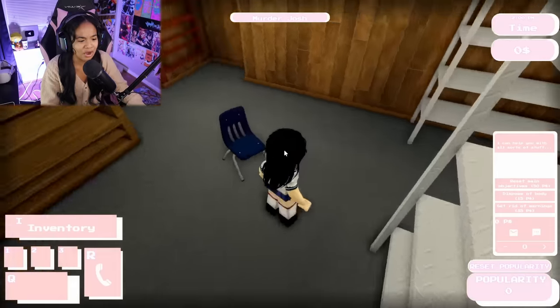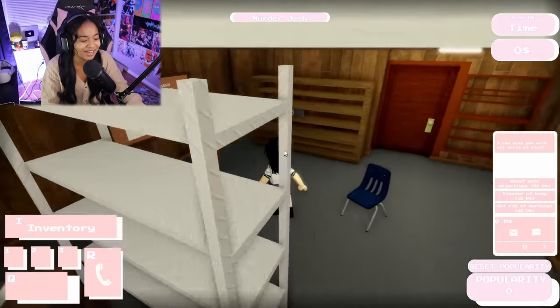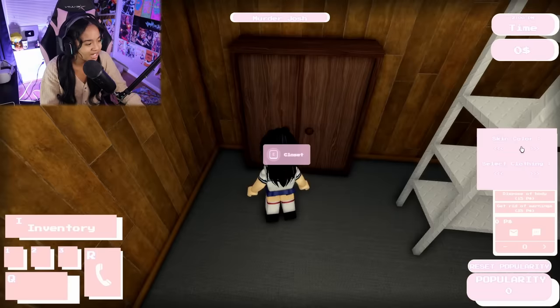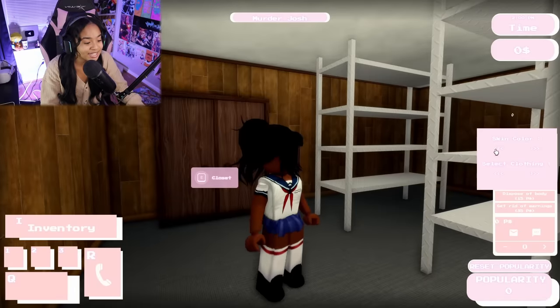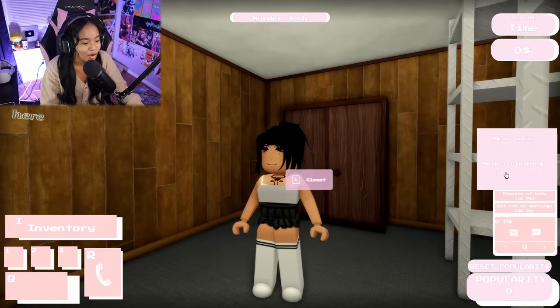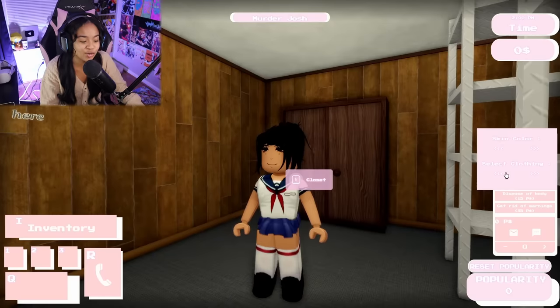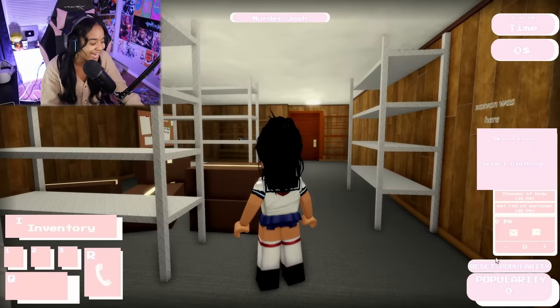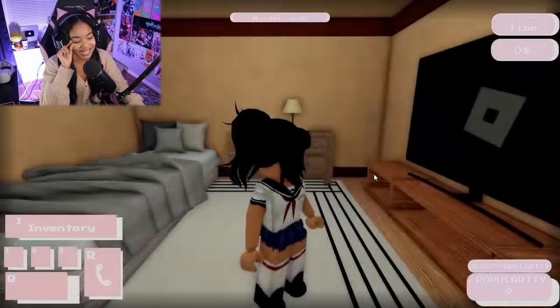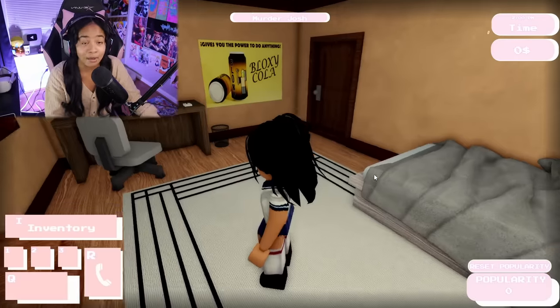Oh gosh, okay, this is — oh my gosh, we have a camera! Select clothing, skin color — oh wait, I can actually change my clothes! There's only three outfits but I'm gonna go with the regular yandere look, you know what I'm saying. All right, let's go back upstairs. I like this a lot, not gonna lie — this is a beta.